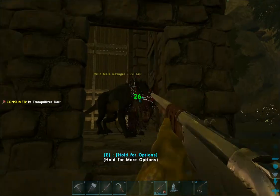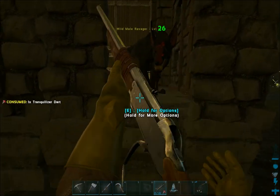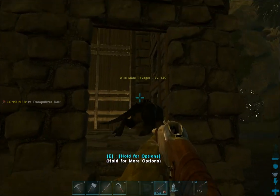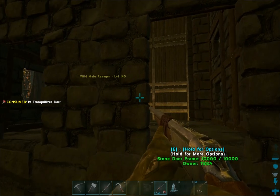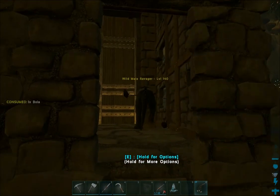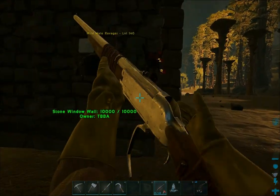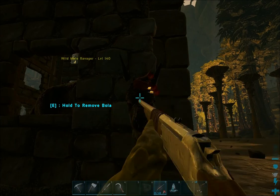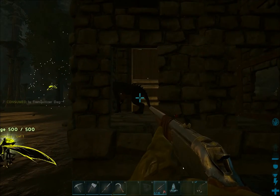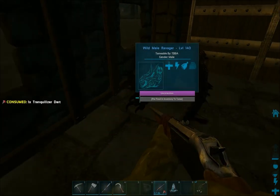Otherwise if they're in a pack, the highest one obviously has the flame on it. So you have to separate it out — him, it, whatever you want to call it. Otherwise I do take a decent amount of damage. I'm going to bolo it again so I can get decent headshots. Finally got it down.